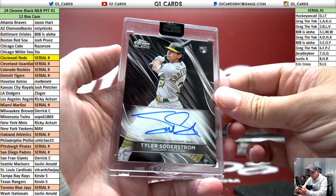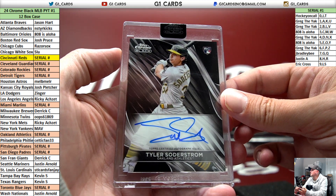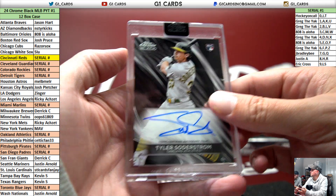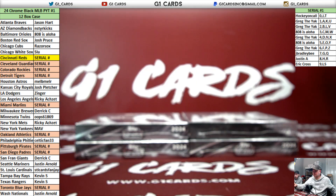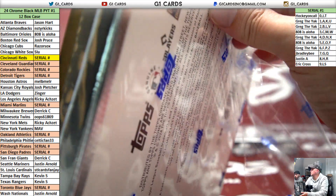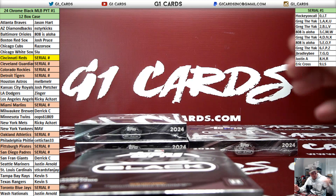Soderstrom, rookie auto for the Athletics. Luciano was always a Giant, I think — I'm pretty sure he was always a Giant.